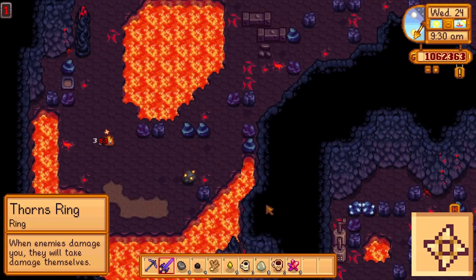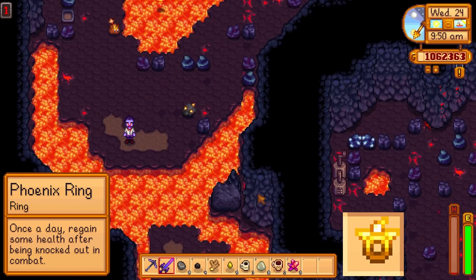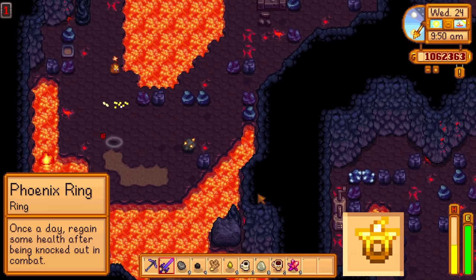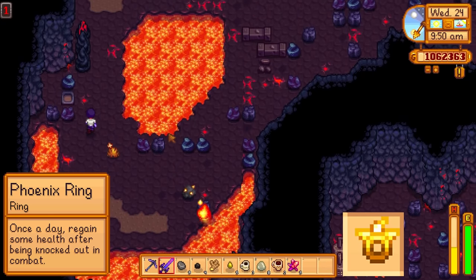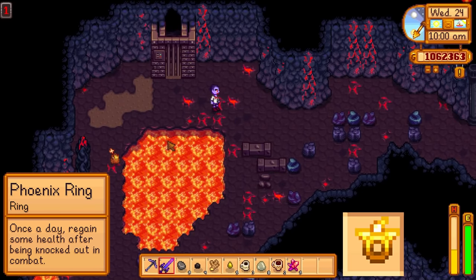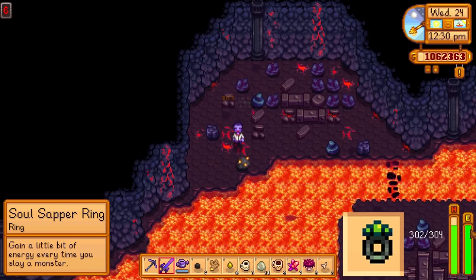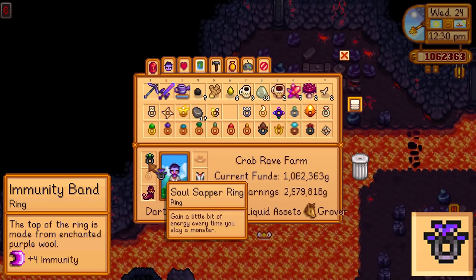When you wear the thorns ring, enemies will take just as much damage as they deal to you. When you're wearing the phoenix ring and you accidentally let your health reach zero, your health will actually return all the way up to the halfway point again, effectively saving you from a death. This effect only works once per day even if you have multiple phoenix rings, and it can be a literal lifesaver. The soul sapper ring gives you an additional 4 energy every time you kill a monster, and the immunity band will give you an additional 4 immunity.